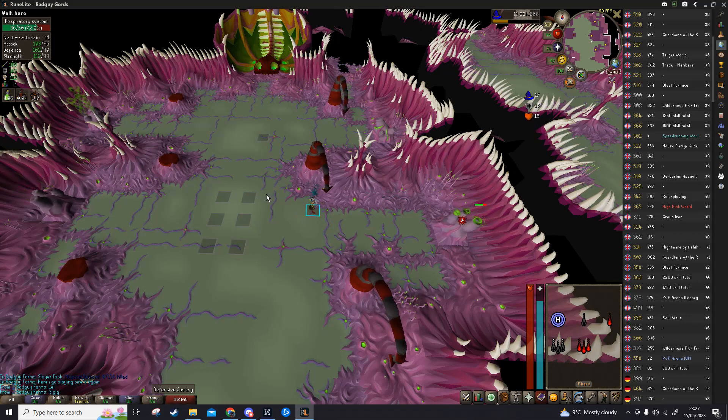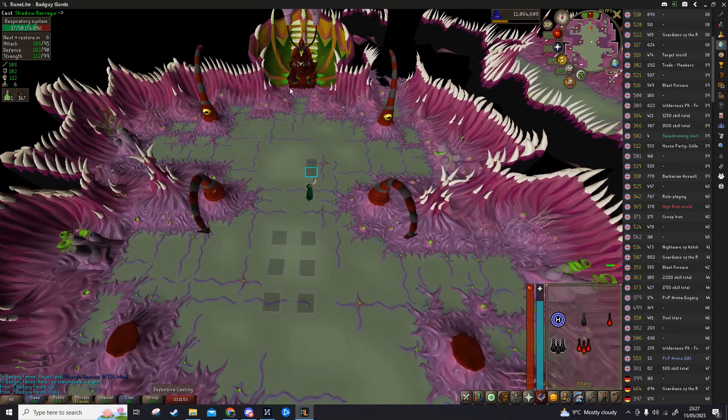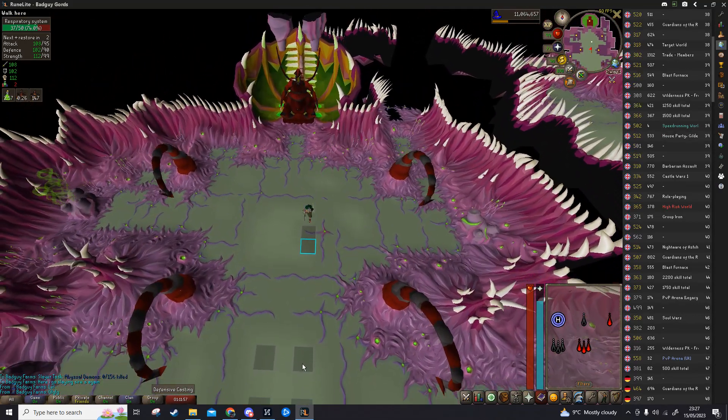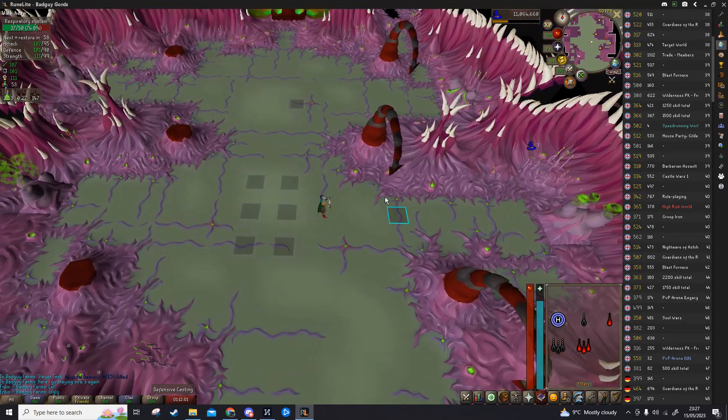After those 30 seconds are up, we need to recast, so I'm just going to run to the middle. You can't get hit in the middle — this area here, you're safe. It's a good area to stand in if you don't want to get hit by these tentacles, especially when they're active.